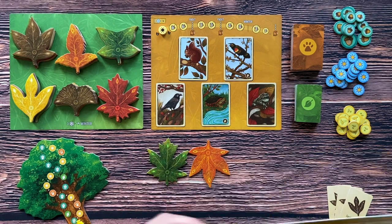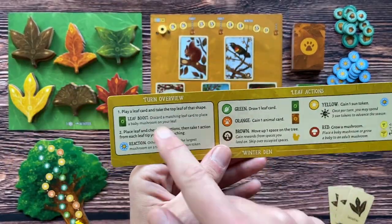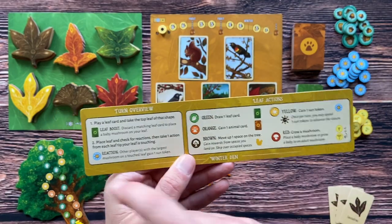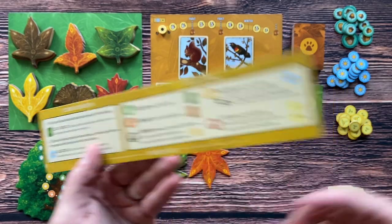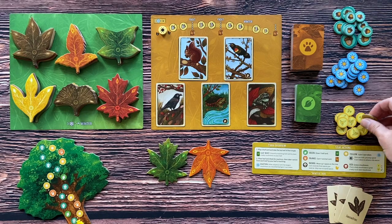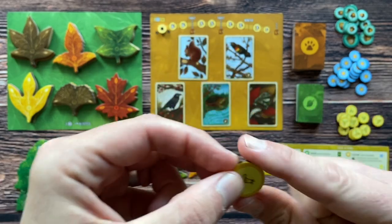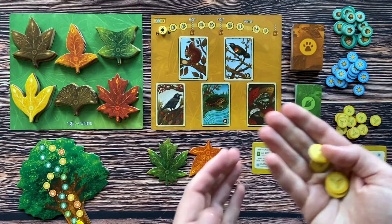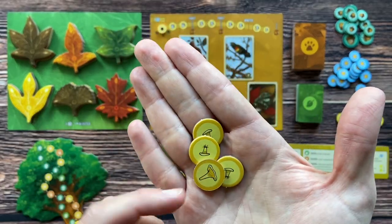Each player gets this player board. Here you have the turn overview and all the leaf actions you will be able to take in the game. Below is the winter den where you will put the sets of animals to score at the end of the game. Each player also has mushroom tokens — they are double-sided. Here is the baby mushroom, and here is the adult mushroom. Adult mushrooms will also score at the end of the game.